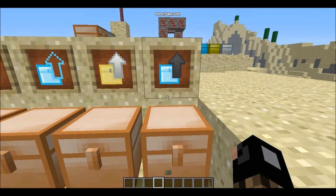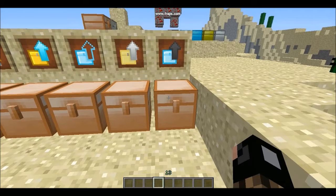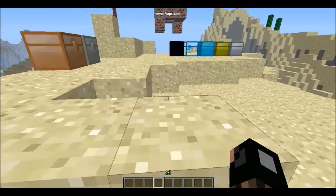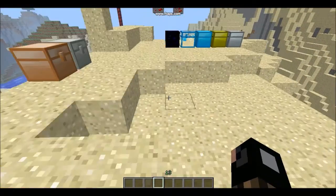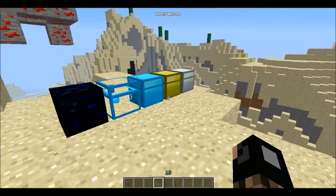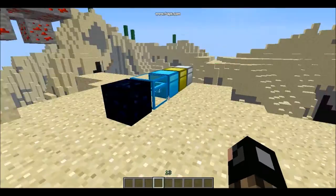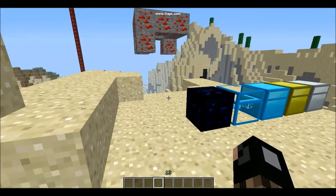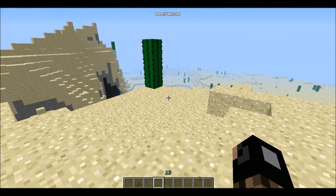The last upgrade is the Diamond to Obsidian Chest upgrade. It's a piece of glass with obsidian around it. You can right-click any chest with the appropriate upgrade and it will switch over. There are no downgrades currently, though they may add those in the future.